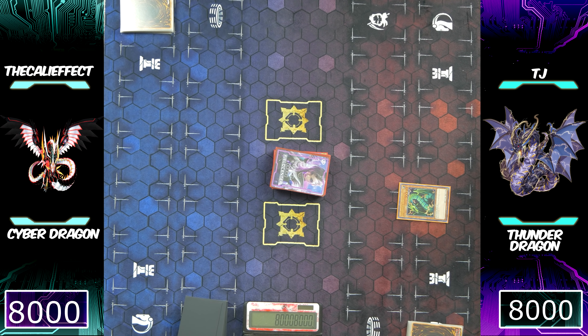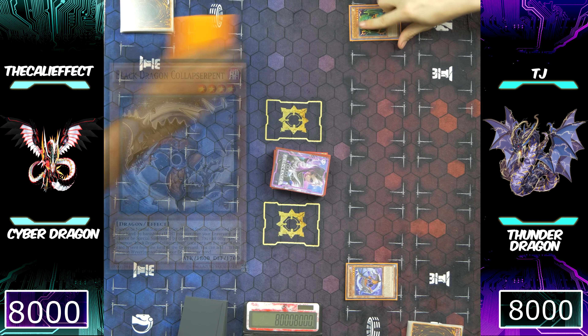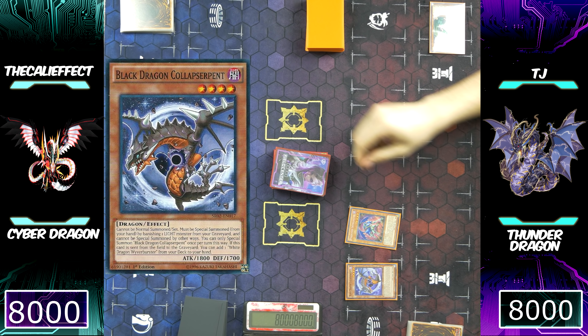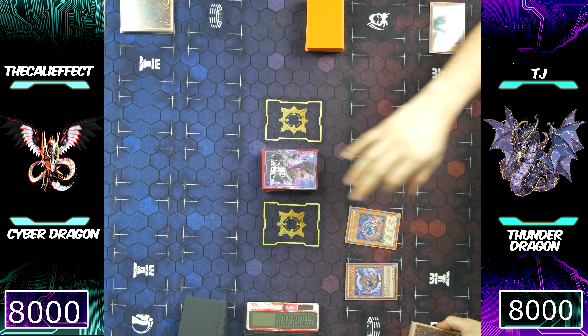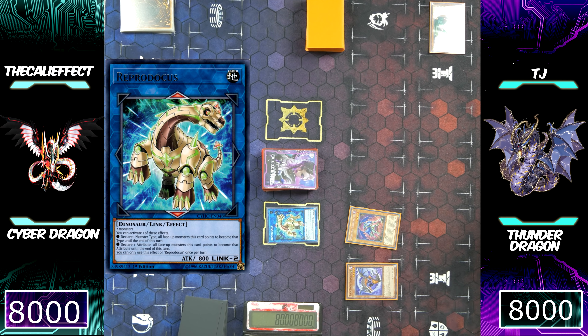Because he plays Danger Monsters, activating Thunder Dragons to get more in his hand allows him to resolve those Danger Monsters a little easier by giving him more targets in his hand. He's then going to banish that Thunder Dragon to special summon Black Dragon Calibursine, then normal summon Phantom Sky Blaster, giving him two more tokens. Immediately using those tokens for a Link Summon, that's going to net him a Reprodacus.